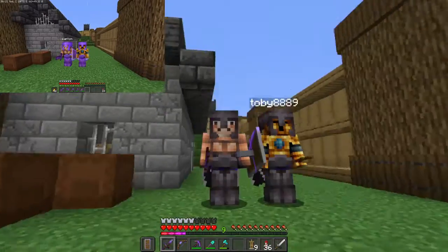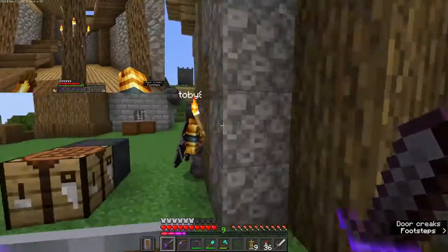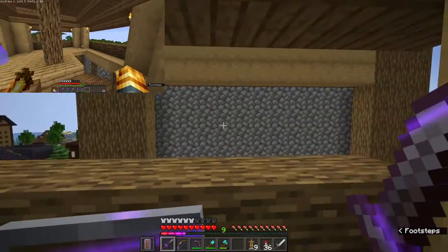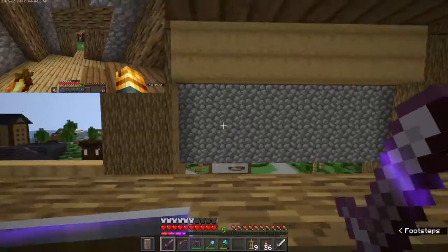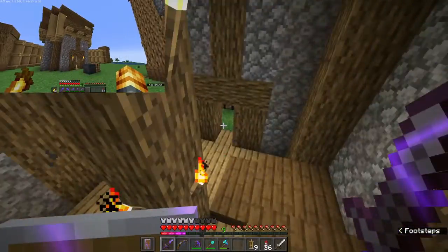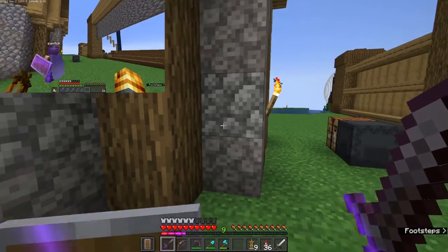We have returned once more, and we have built two buildings. First of all, we'll check out the watchtower. Inside it's very plain, it just goes up and you can see over the walls — that's the purpose of it. It would still actually be quite a good view. The bubble coral is a nice detail in there. So, that's done.